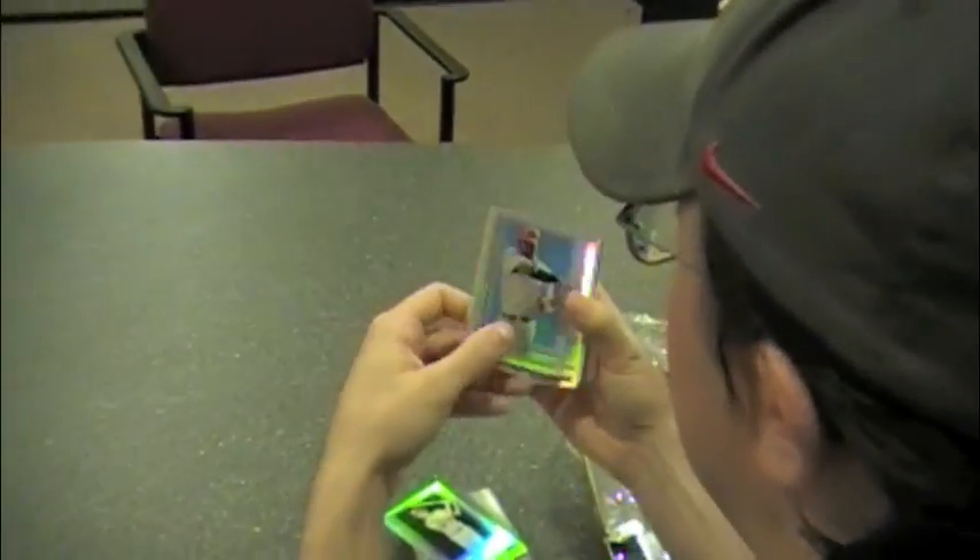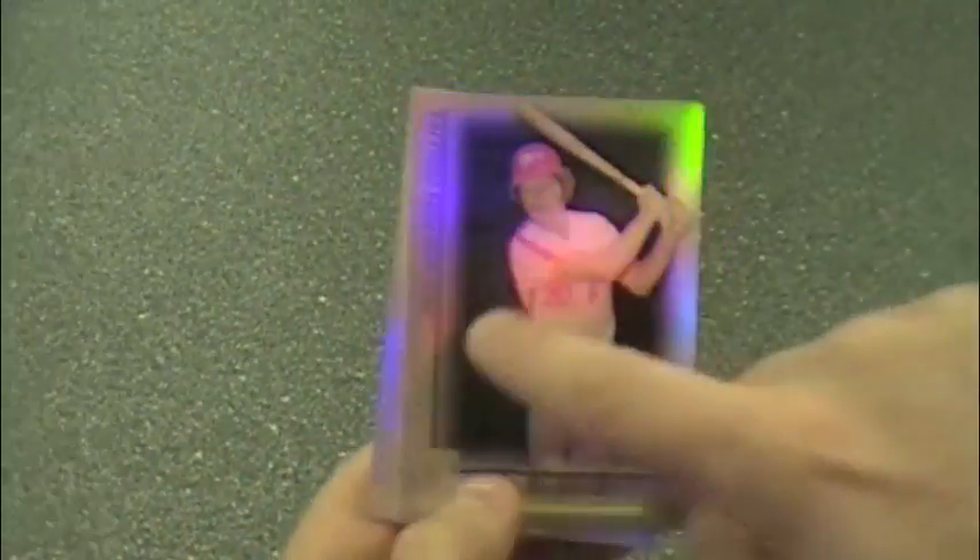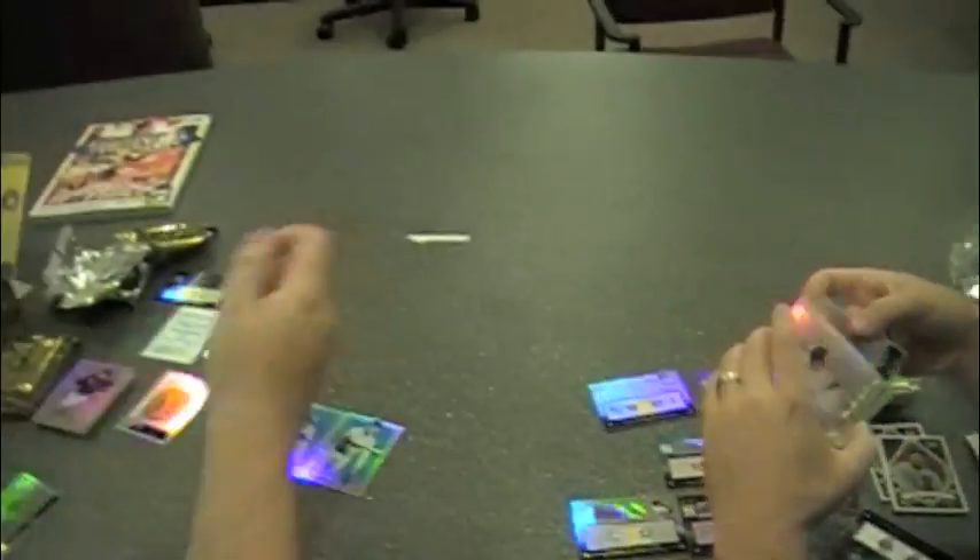Here's a blue parallel, number 399. I didn't even notice that — is that Ryan Howard? Yeah, Ryan Howard. And here from a different pack, a black parallel number 299. Is that Michael Jack Schmidt? That is Michael Jack Schmidt. And here's two parallels on this.